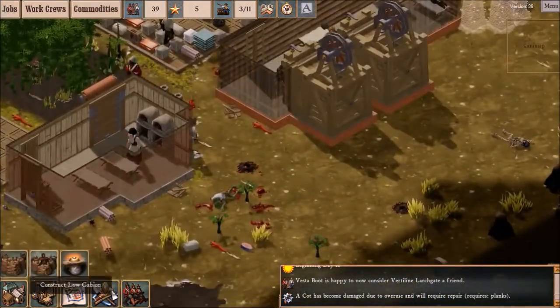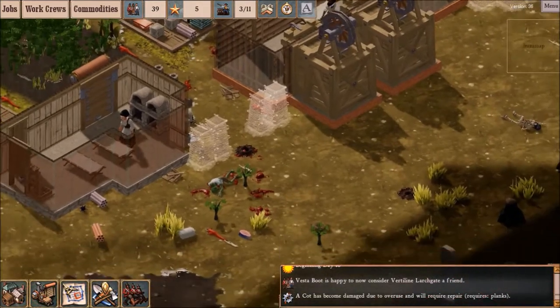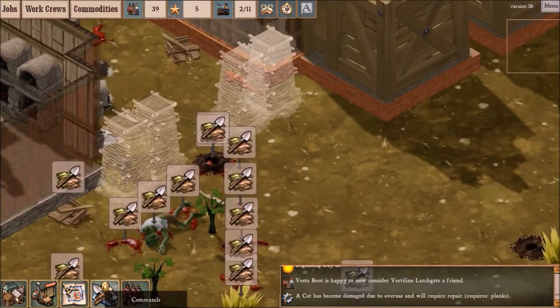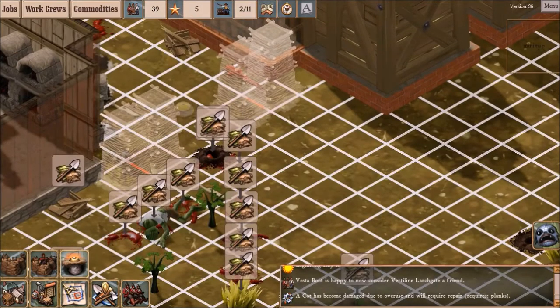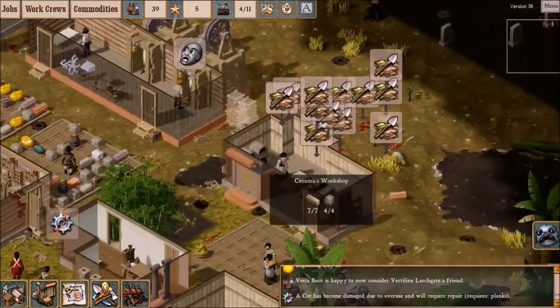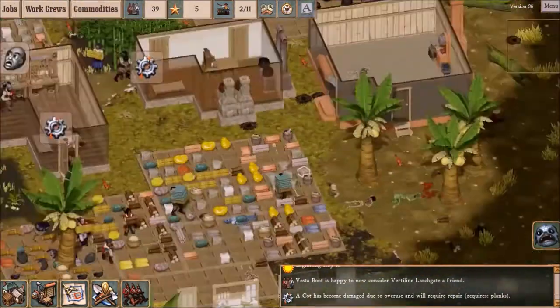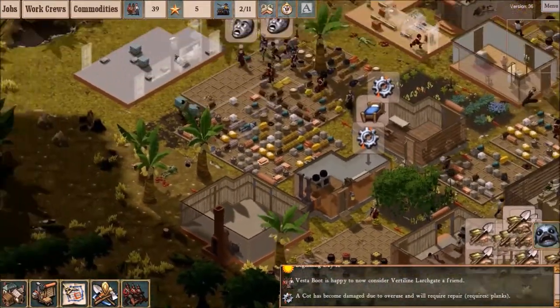I'm just going to use gabions to wall up the gaps between my buildings. Let's clear this out a bit. Actually, let's use this gap to our advantage — because I have not placed a single mine. I've actually only got two, but let's stick a landmine right here in this gap between gabions. That'll do for now.